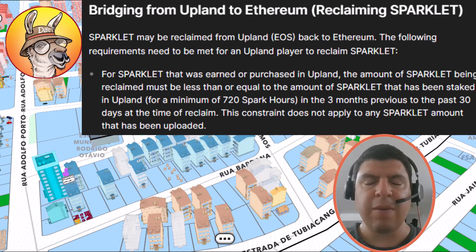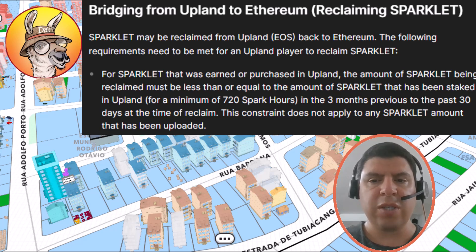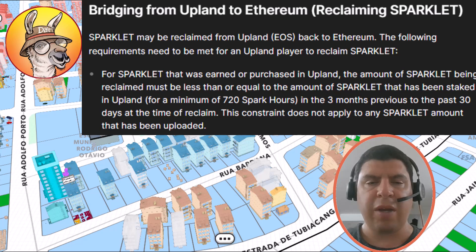In order to explain this in the simplest terms, I'm going to assume that the moment you earn the Sparklet, you're going to begin staking it immediately. The requirement is for you to stake that Sparklet for a minimum period of 30 days, which is 720 Spark hours or 720,000 Sparklet hours. On top of that, there's an additional 30-day cooldown period, but you're going to continue staking your Sparklet because you don't want a scenario where your Sparklet isn't working for you.